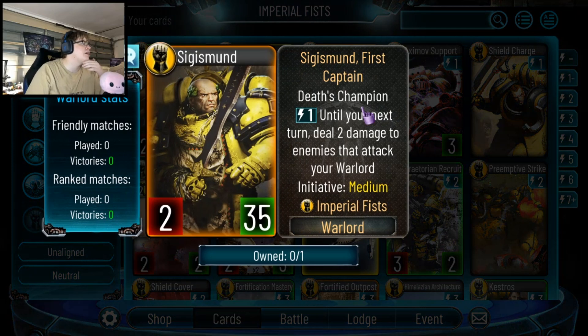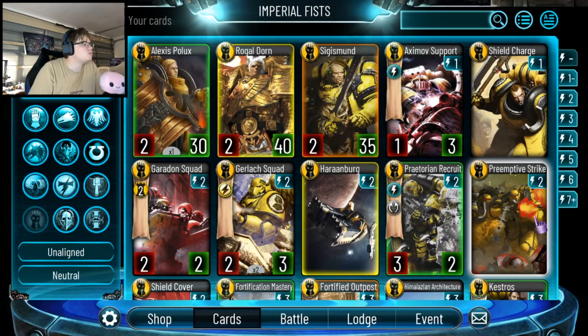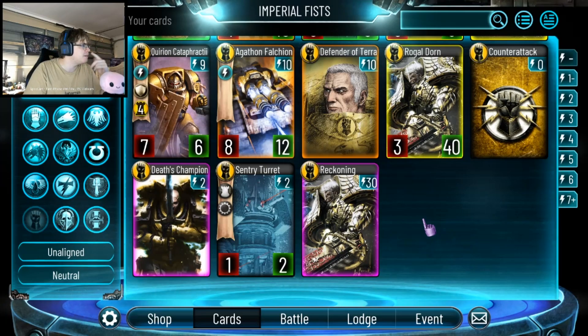For that one turn of giving yourself Frontline, you can't attack the troops, so you can go off the following turn. Because a lot of their cards are about building a board state and getting more effects. Then we go to Rogal Dorn. He costs 2 to give Bastion 2 to a friendly unit, including himself, so this ability can essentially be Heal 2 — sort of like Heal 2 except when attacking. His Reckoning is very unique: he becomes the Patron of Terror, minus 1 cost for every troop you control at the start of your turn. If you can flood the field and keep troops on board, it'll reduce costs, but you've got to tick it down 20 times — not too hard, not too easy, hitting the middle ground.